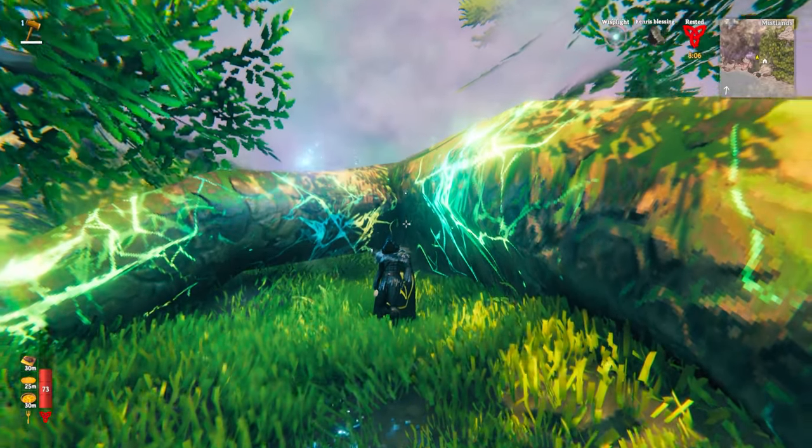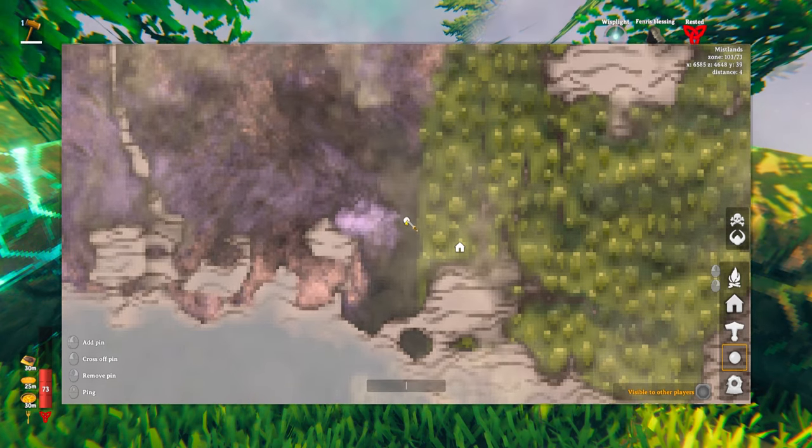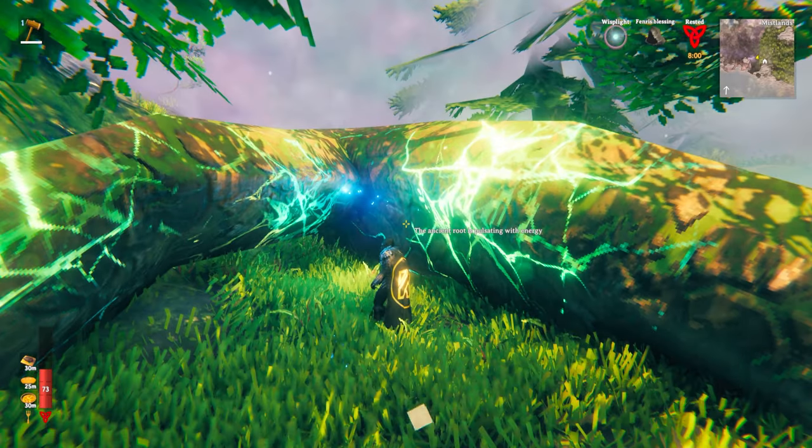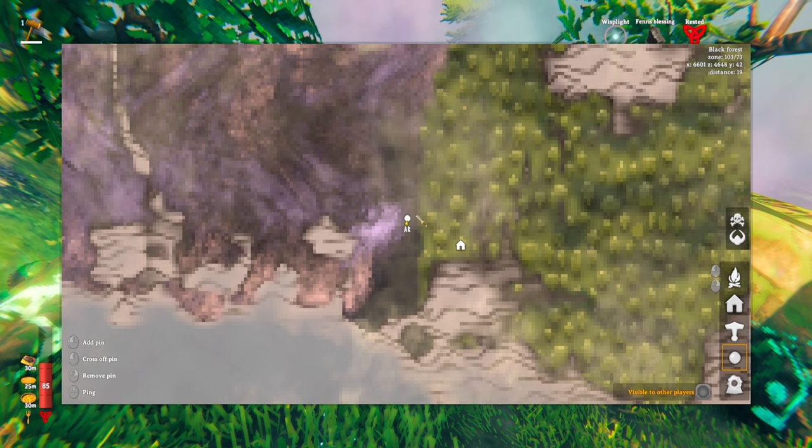When going through the Mistlands biome, it's important to mark literally everything you see — for example, this ancient route right here. I want to mark this and put a little dot down with AR for ancient route. You want to do this quickly so you're not spending loads of time on the map when mobs could attack you and you're not aware.